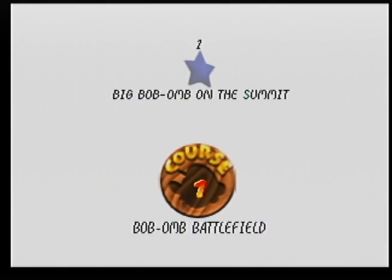Entering the Bob-omb Battlefield painting brings us to the Star Selection menu screen. This is just one of a handful of pieces of menu navigation that Mario 64 uses over the course of its playtime in the actual game. This menu system will end up being one of the most important pieces of design that structures the game, and referring back to it will be a vital piece of evidence when examining one of the fundamental pervasive issues at work in Mario 64's level design. While it might not seem like that is the case given that it's just a menu, it will be that important.